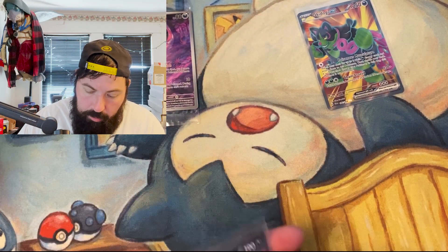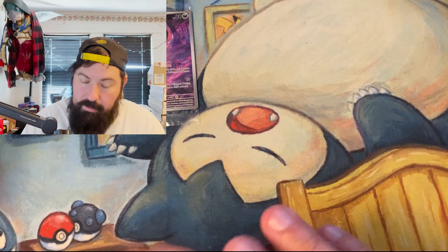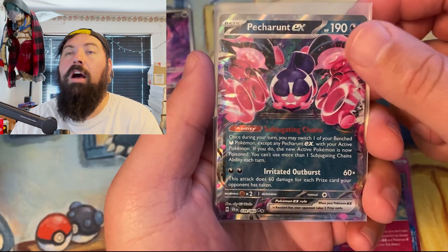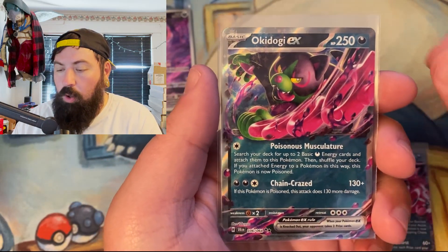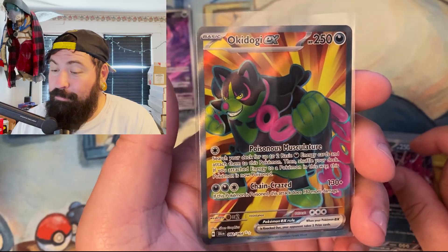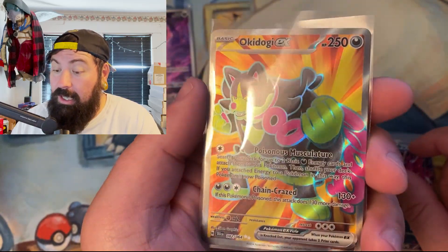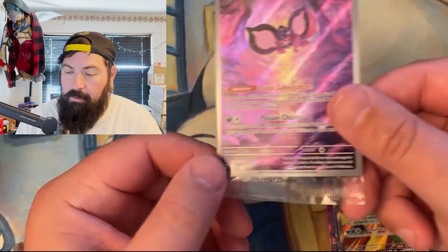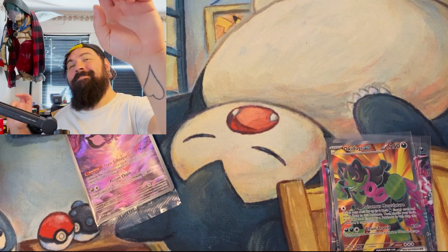What did we get? We got some hits! We got a Neutralization Zone, a Poncharant EX, an Okey Dokey EX, and an Okey Dokey EX Full Art — looking ferocious! And don't forget about the promo. All right guys, till the next video — peace!